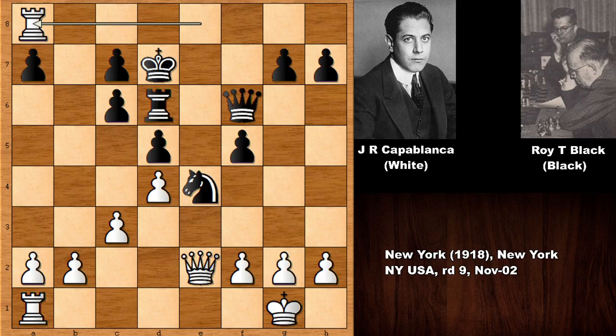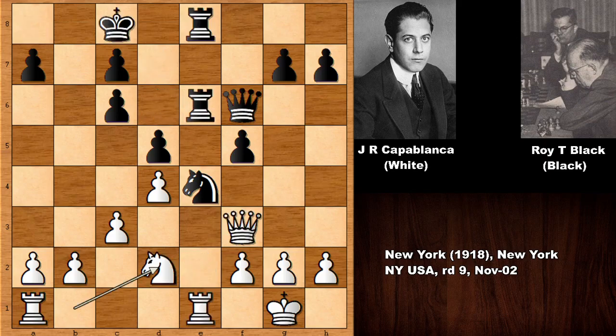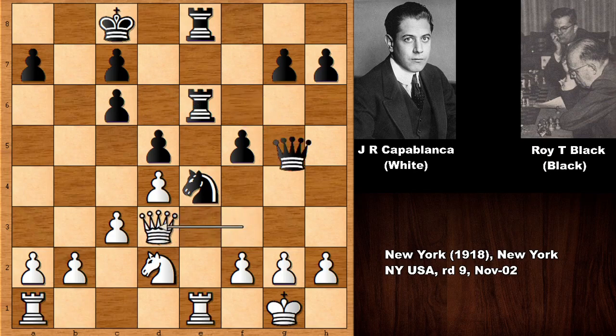Anyway, rook over, and then queen to d3, queen to h4. Of course, in this position, black is probably threatening knight takes knight this time. That is the big threat.